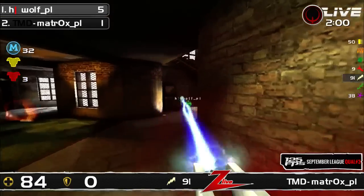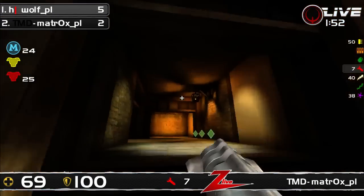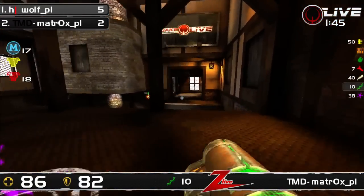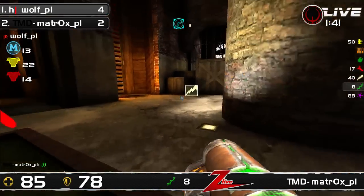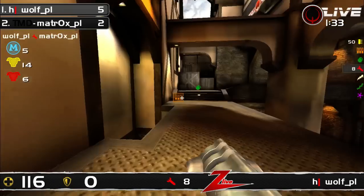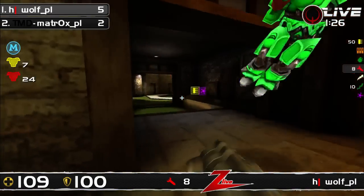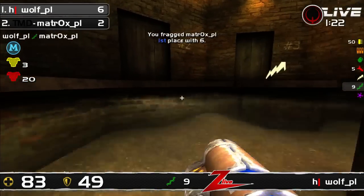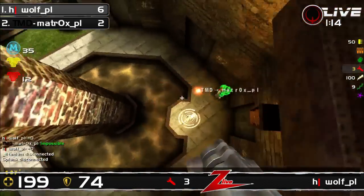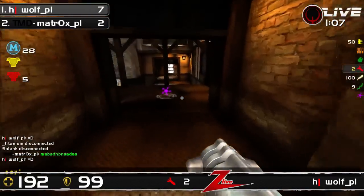This is the last hurrah now for Matrox, basically. Get a kill here, go over to the red armor now. Both the armors are up. Wolf's there — he picks up the item, but two rails and a force to the ground. Two frags between them. I think Wolf got a little bit greedy, as Wolf typically does. Oh my god — I wish I saw that from Wolf's perspective. I think that was a double air rocket just then — not just the rockets in Matrox's feet. Impossible, says Matrox. He just can't believe it. Wolf is enjoying this moment.